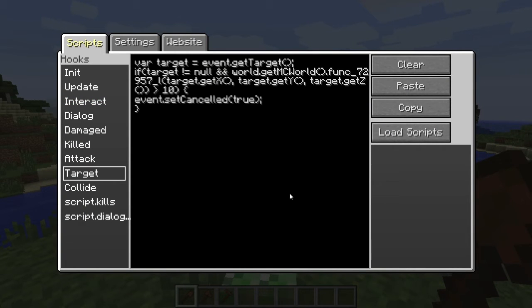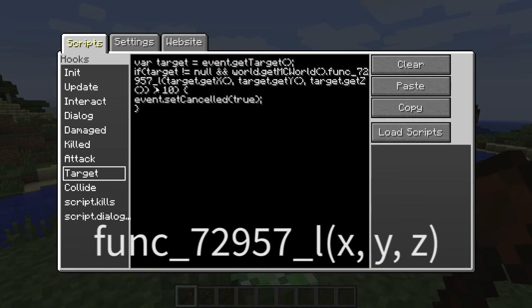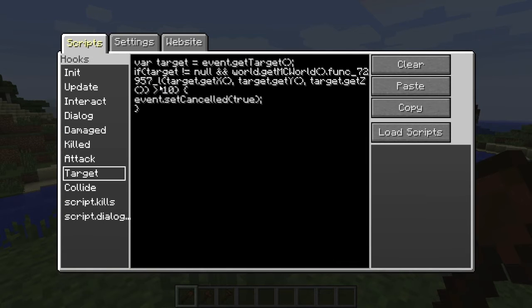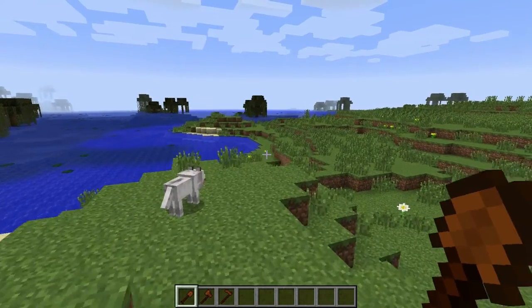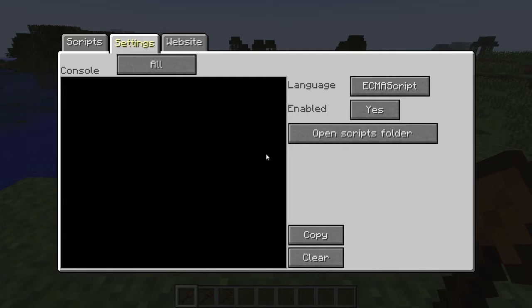All this code revolves around this magic function called func_72957_L. If that were given a proper name and not just garbage, it would be called get_light_level. All I'm doing is getting a target, checking to see if the target exists, then checking the light level. That's all you really need to do.